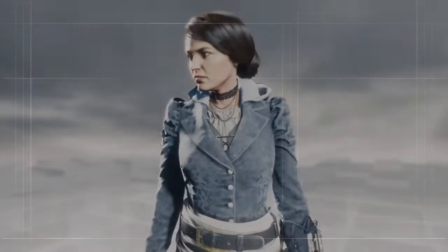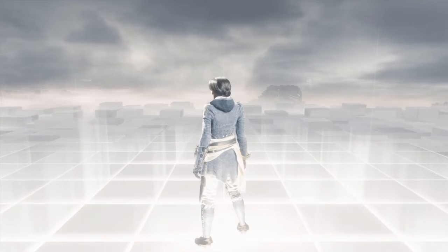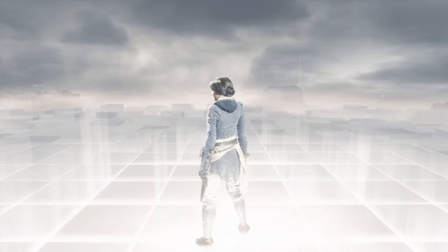Hi everybody, welcome back to my 100% walkthrough of Assassin's Creed Syndicate. On this video we are going to be doing the next main mission in the Jack the Ripper DLC, and this is called Letters of Intent.